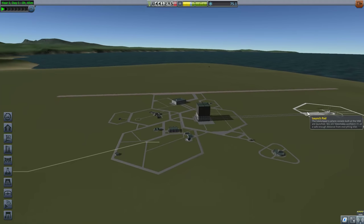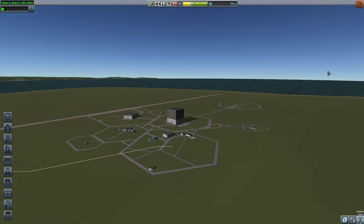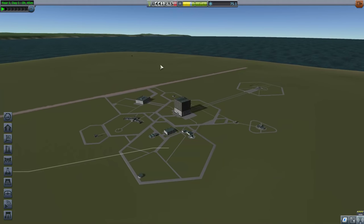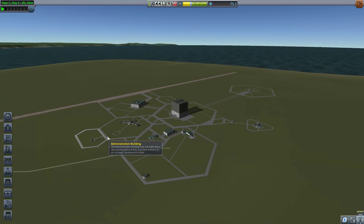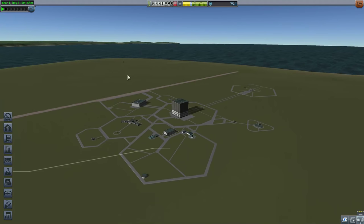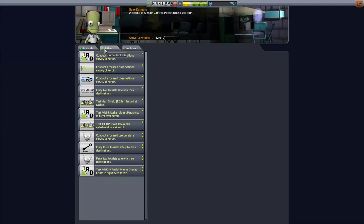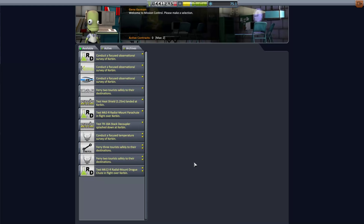Hey folks, Quill18 here, and welcome to another episode of our Let's Play of Kerbal Space Program in the experimental build of version 1.2. Last episode, we sent Valentina into orbit — our first Kerbal to ever enter space orbit — and we returned her safely with some extra science. I think there may have been a couple of crew reports that we might have missed, and I think we still need to do a material study in the lower atmosphere. But overall, things are going well — we have no contracts right now because we went and completed them, which is great.